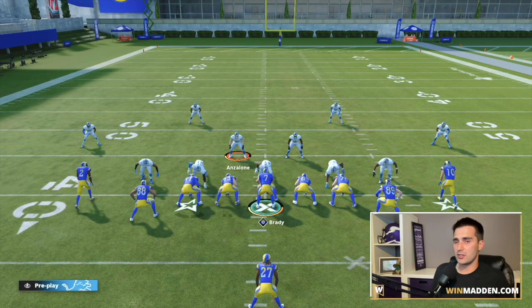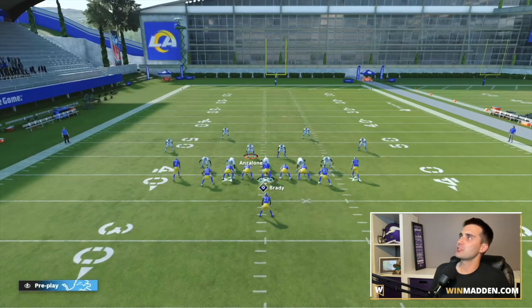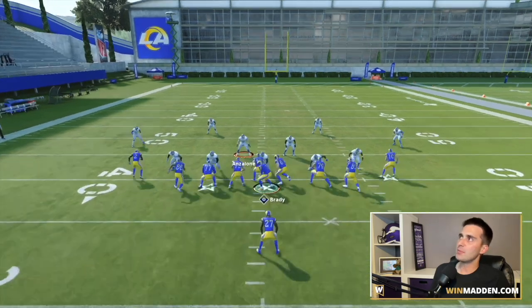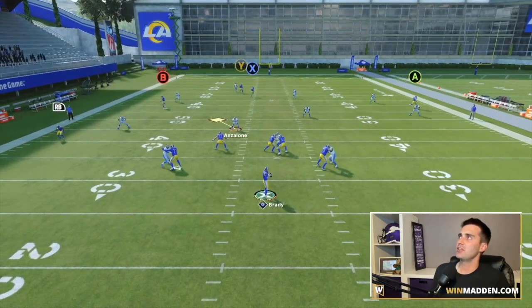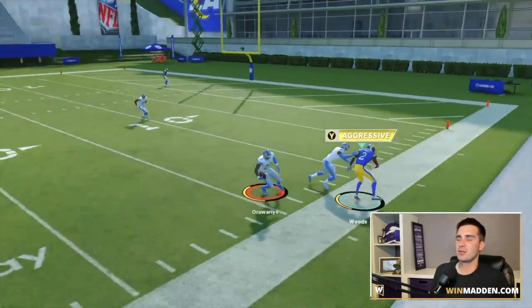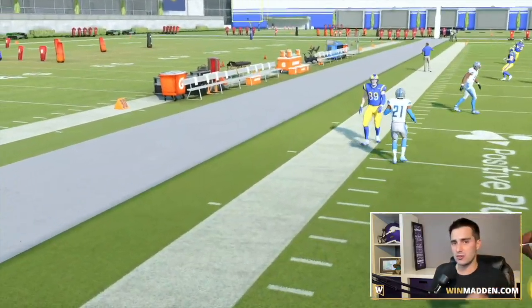Finally, cover four in current gen. I would love to say this works — it just doesn't. Same setup with streak and corner out, but we're not able to bomb in cover four. The defender just gets too deep. You can maybe get lucky and come down with it, but that's what typically happens against cover four in current gen.